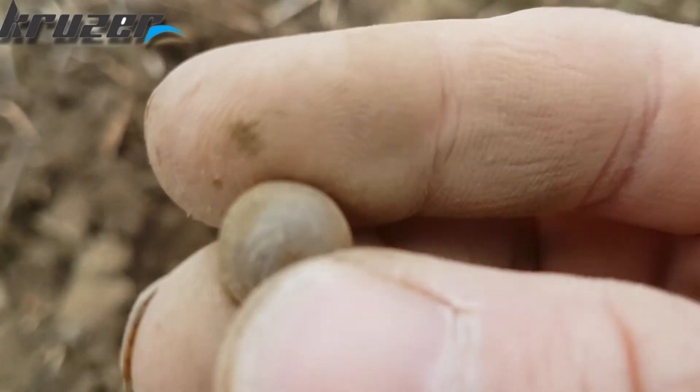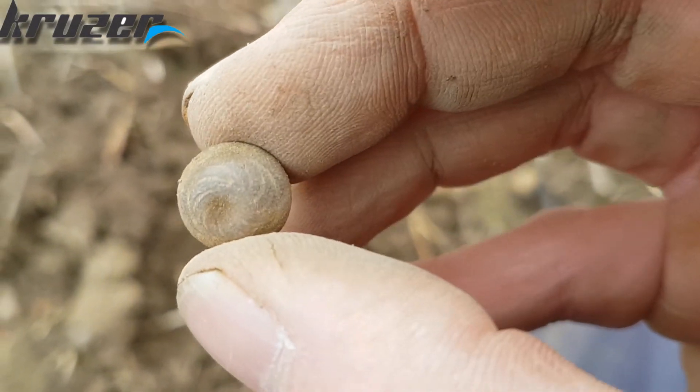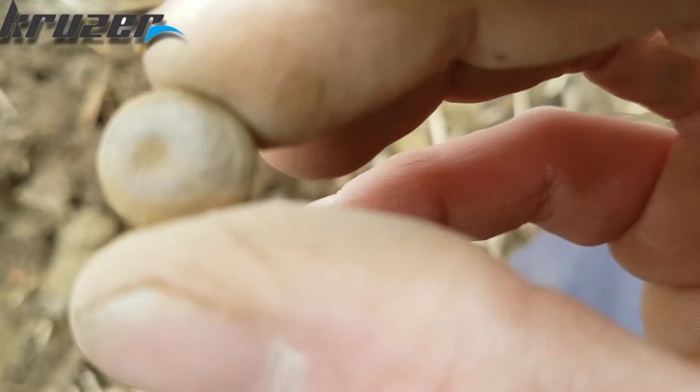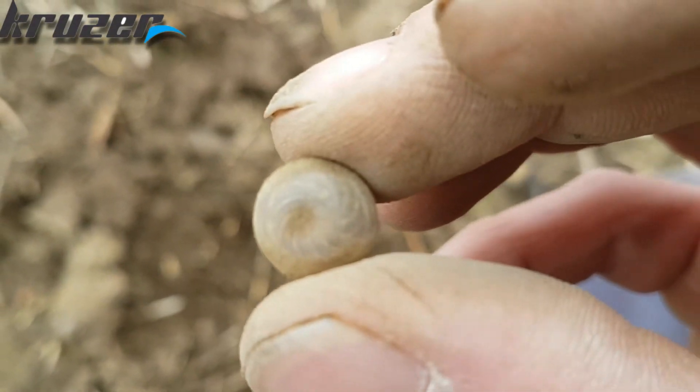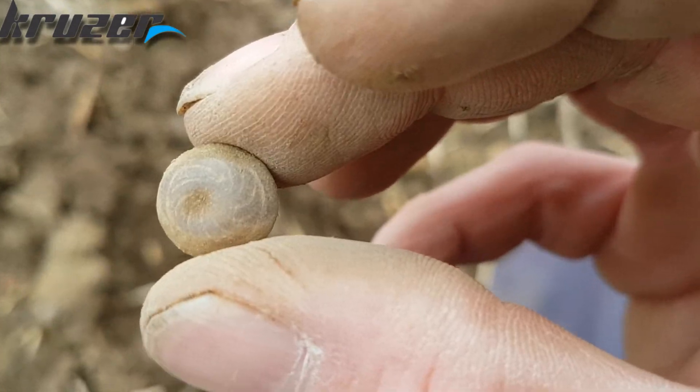There's another row - this is a button, still got a shankish on it. It's got a nice little pattern on. Yeah, I thought I might show you that. Let's crack on.